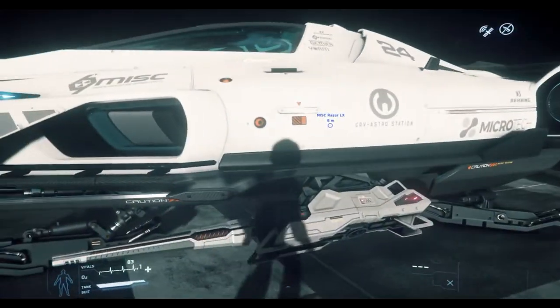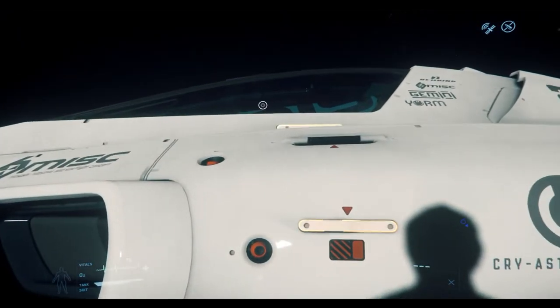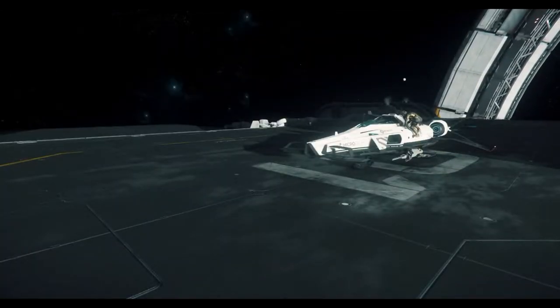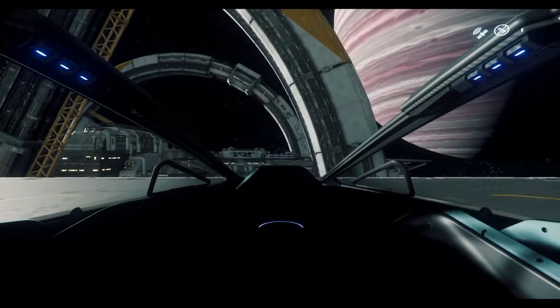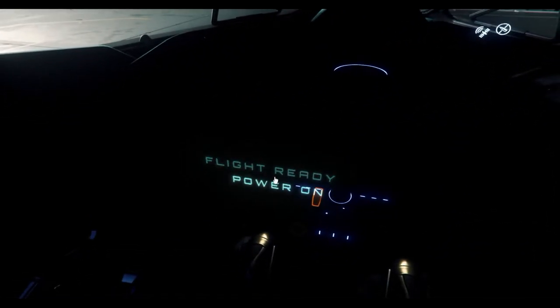Not too much to see around the outside — it's a fairly clean, sharp ship. Let's go ahead and climb in. The entry is a little different, it's not an actual ladder. You kind of just jump up on it like that — pretty cool as the cockpit closes in. Let's go ahead and do a power on.